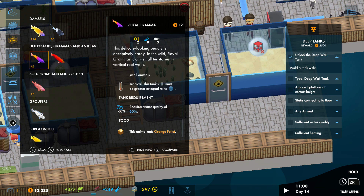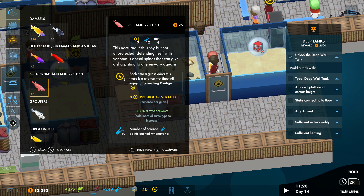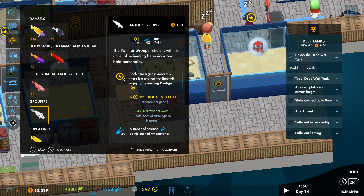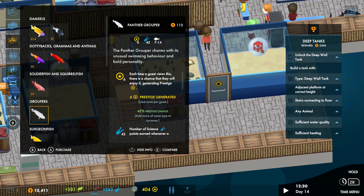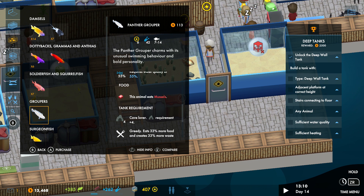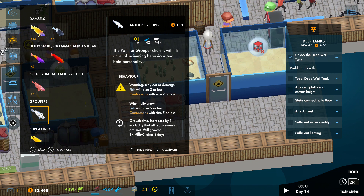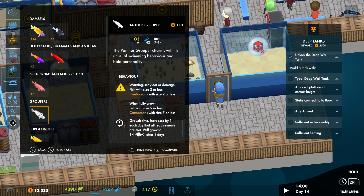Let's have a few interesting fish in here. I'm trying to get some high-prestige ones. We've got a grouper here — unusual swimming behaviour, very bold. He doesn't mind water as long as it's tropical. He eats mussels, he's a cave lover, and he's also very greedy — he also eats crustaceans. He grows to a huge length, actually — he's a massive fish that gets really, really big.